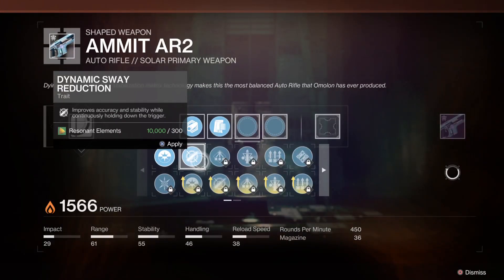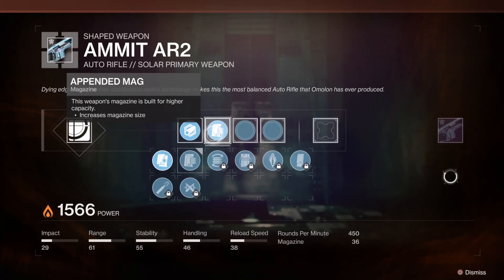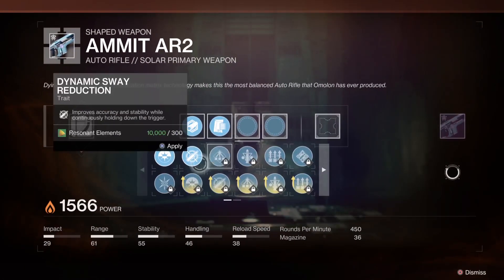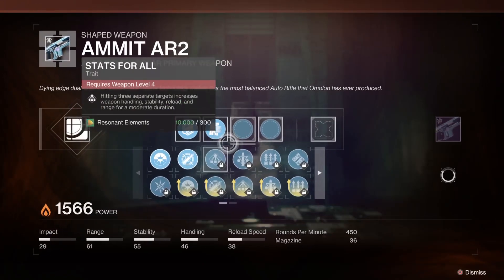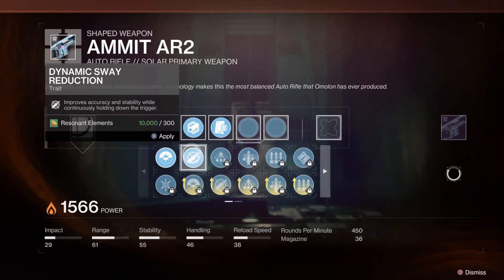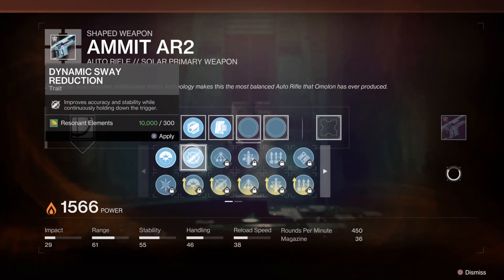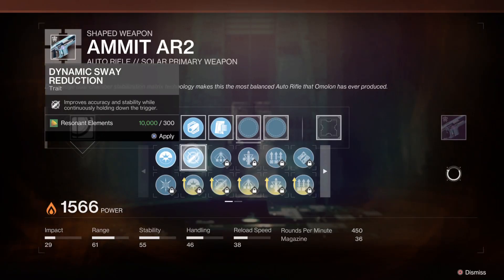Next up, the traits — this is the part where your weapon really gets shaped to what you want it to be. The barrel and magazine don't matter as much, but these trait slots are important for your gun. Dynamic Sway Reduction improves accuracy and stability while continuously holding down the trigger.